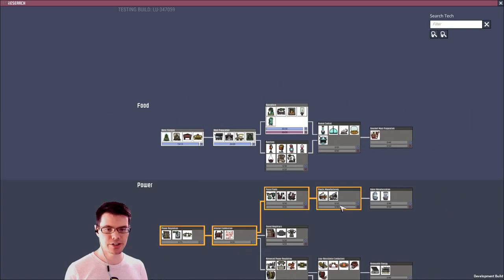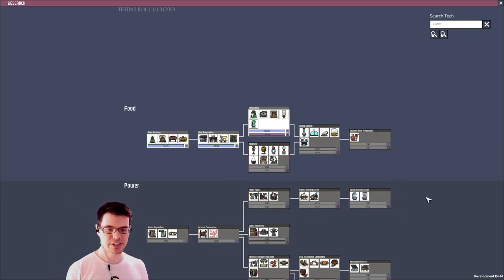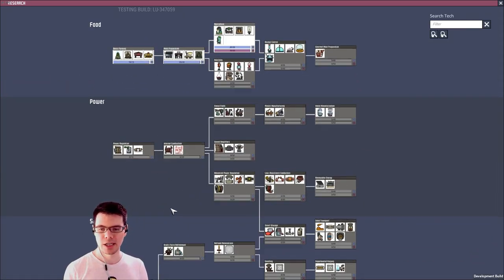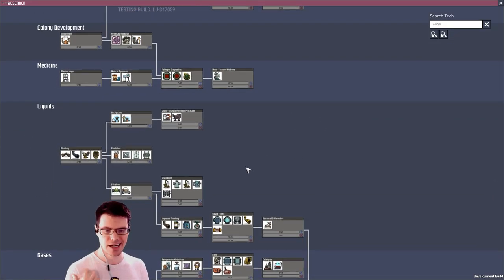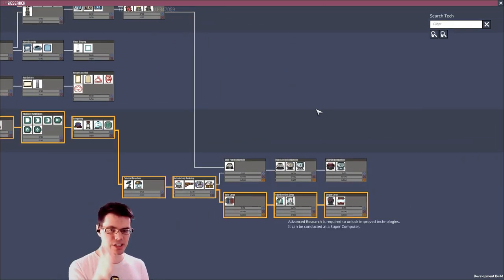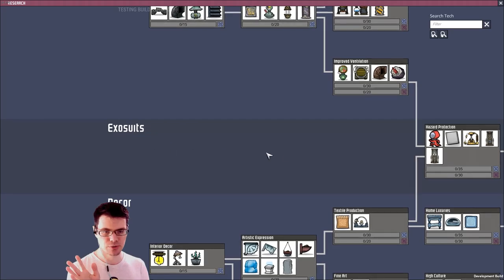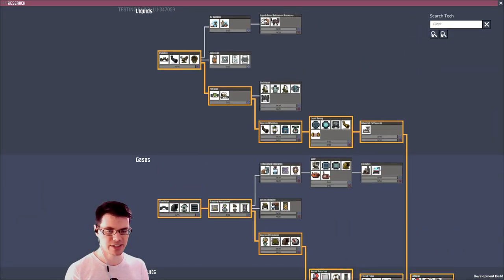Another spot where they've made a change that I really like is in research. You can zoom in and zoom out and everything's categorized by food, power, and solid material. This makes a lot of sense — this way you can see right where you're at. It doesn't necessarily give you a tier, it just lets you categorize things. Some things branch out and connect to other stuff as well.